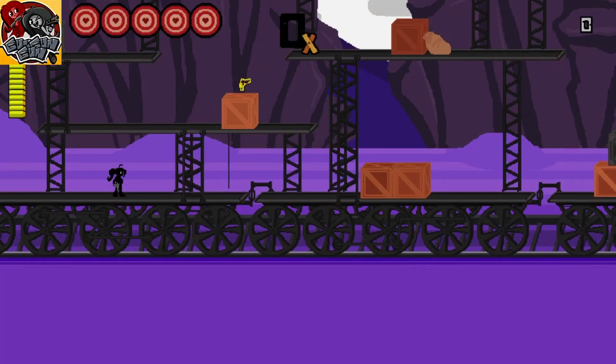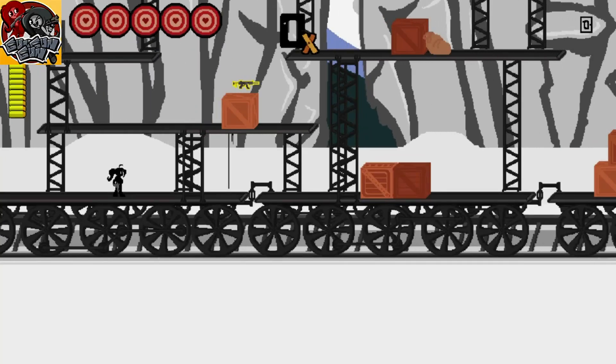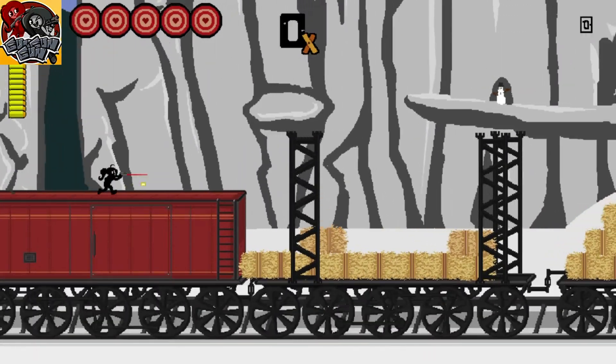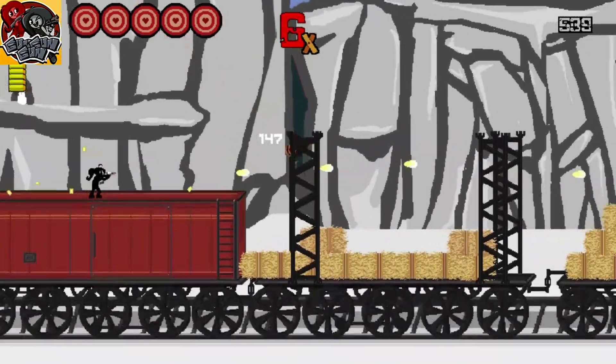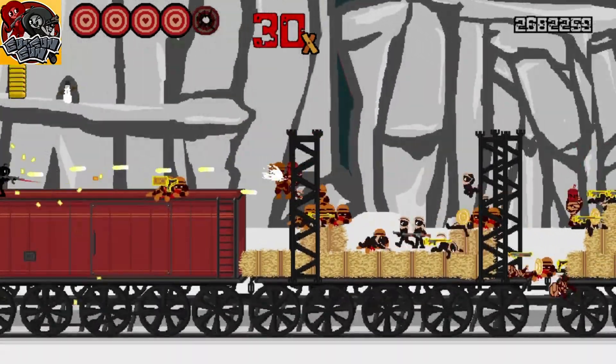When you press X on play, you're thrown into a random stage, and the stage you want spawns you on a red train car with hay to your right. You'll know it's the correct section because there aren't a bunch of tiered platforms to bother with. If you don't get it straight away — which is likely — just press Options to return to the menu and click play again until you land it.